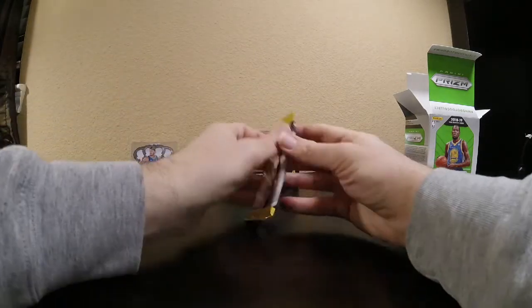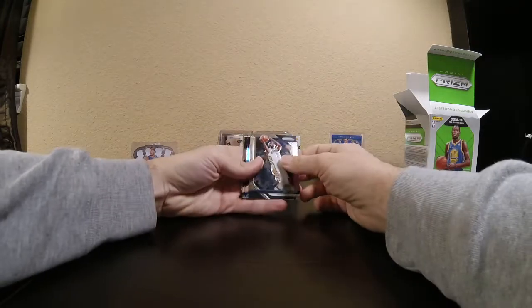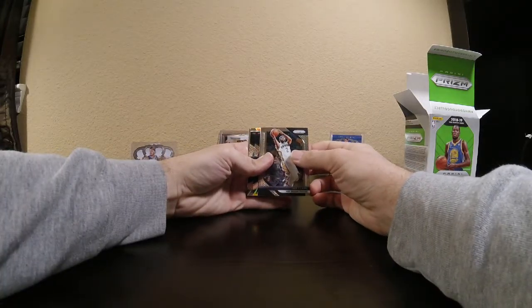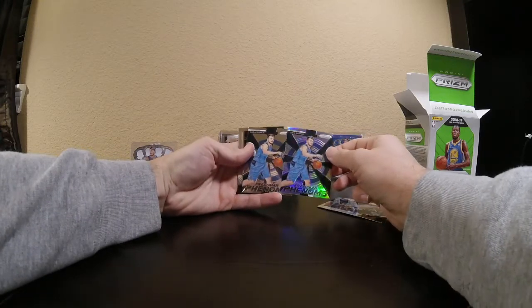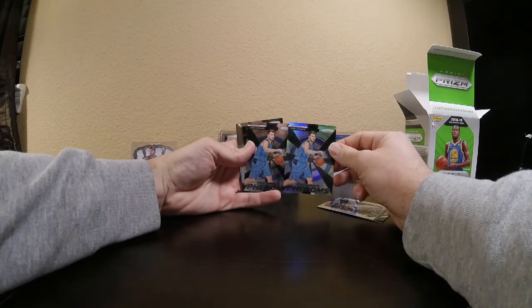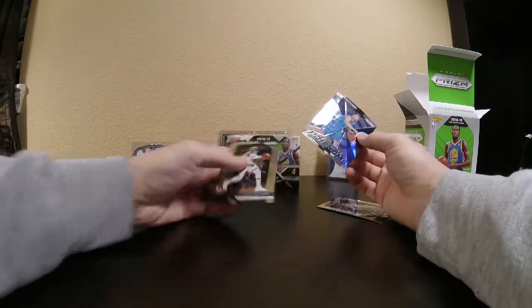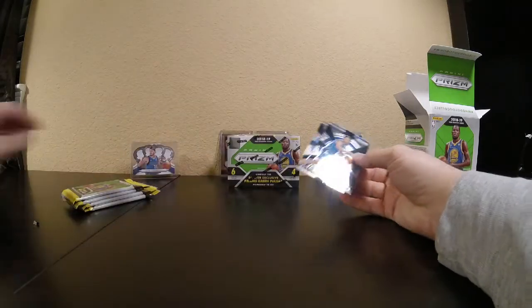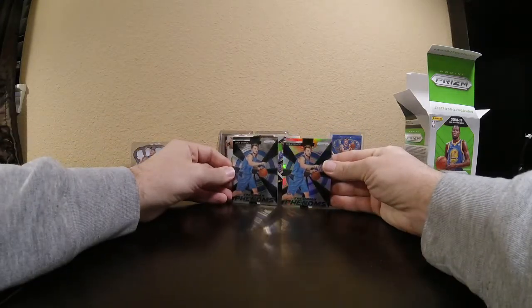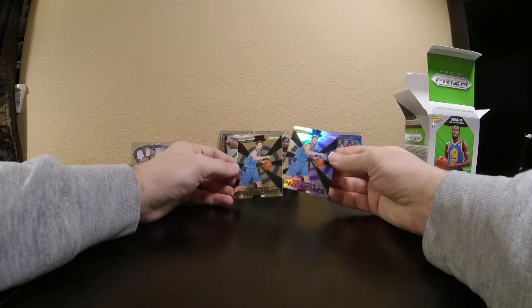Pack number two. Looks like we might have a silver of some sort. There's a Luka Doncic — oh, there's two Lukas in the same pack, one silver and one base. Now that's what's up. There's a J. Crowder, but nah. Two Lukas to start. Let's hope that's very ominous, saying we're going to get a lot of Lukas in this.